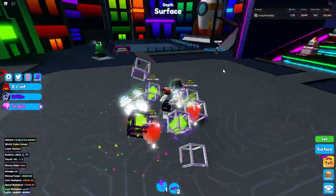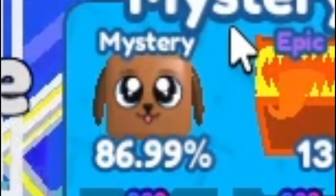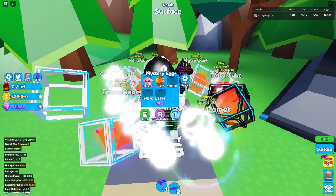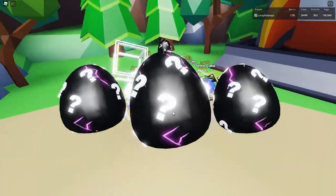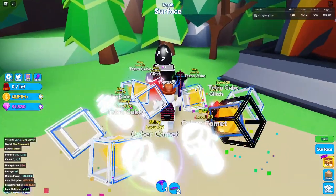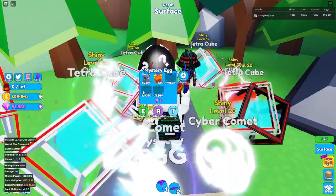So what is the gimmick for the mystery egg? By alternating between certain pets in this slot, you can get any pet in the game. I don't know if it includes secrets in this slot, but you can get legendaries, you get piggies, duckies, seals - you can get anything in the game. As you can see opening this up, you can get anything, which is interesting.